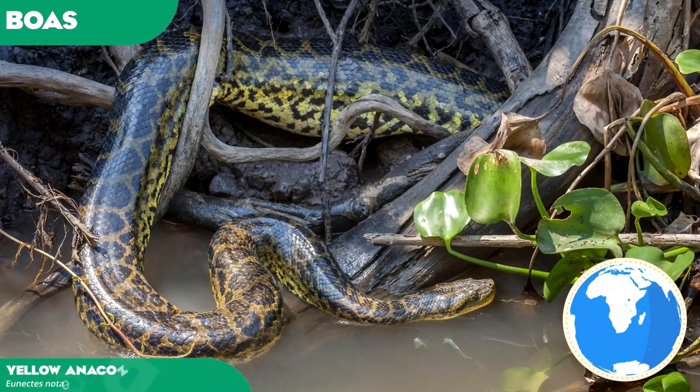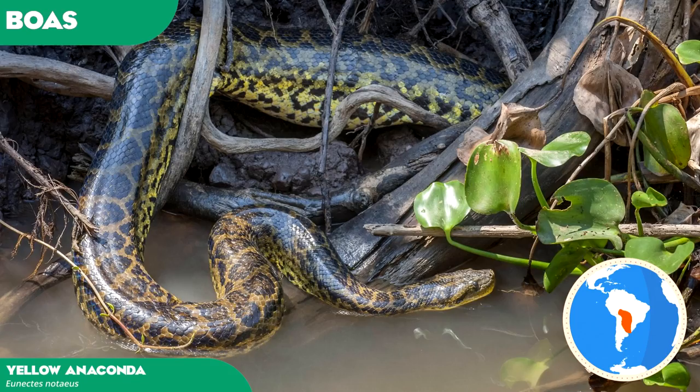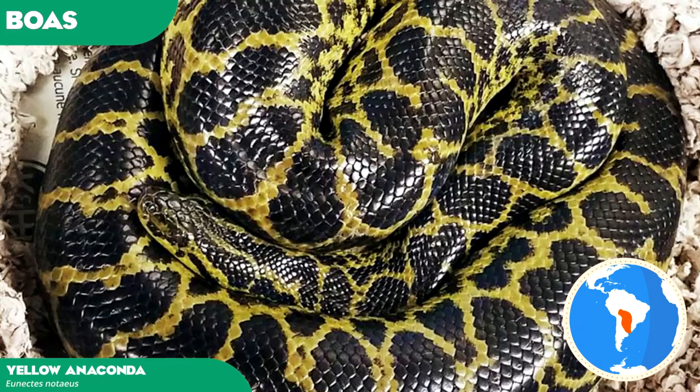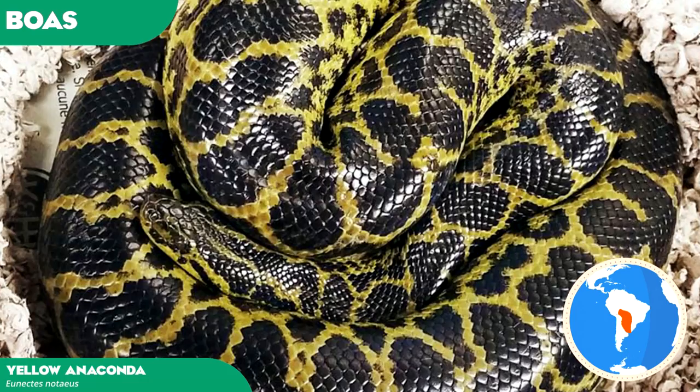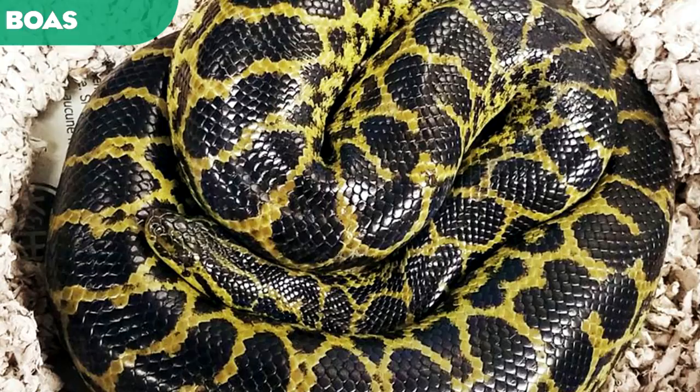Understandably, their appearance in zoos is very minimal. Another notable anaconda species is the yellow anaconda, smaller than its close relative the green, but still one of the largest extant snakes worldwide. Similarly preferring aquatic habitats, the yellow anaconda is distributed over the entire Rio de la Plata basin, including the Paraguay River and its tributaries in the Pantanal wetlands region. As its name suggests, it is coloured yellowish with black spots and blotches. Equally as difficult to keep in captivity as the green anaconda, the yellow would no doubt be overshadowed by its larger counterpart, and only offer a possible anaconda alternative.